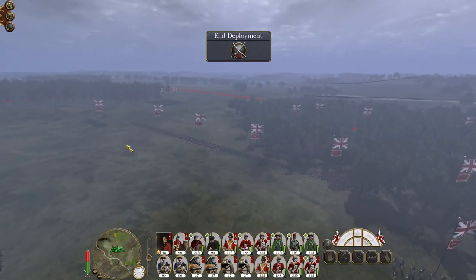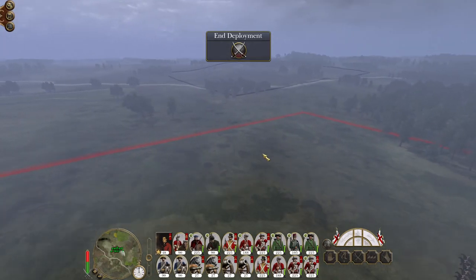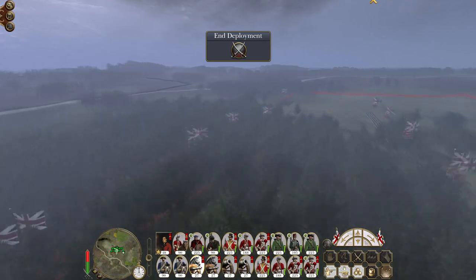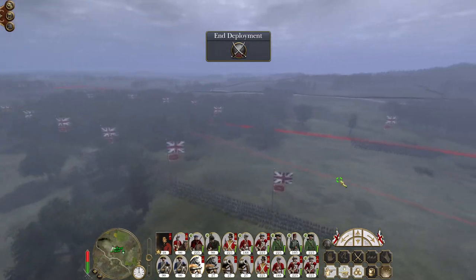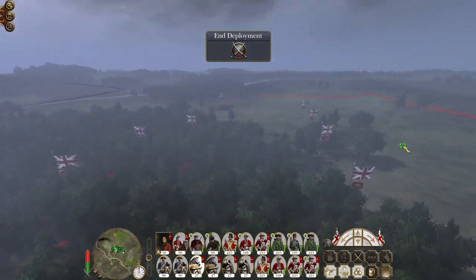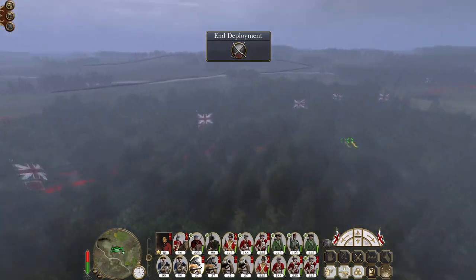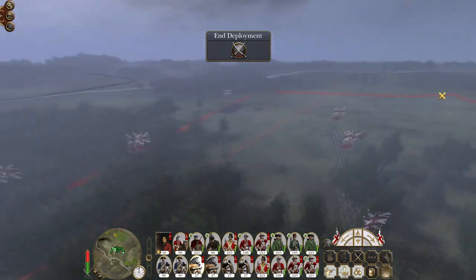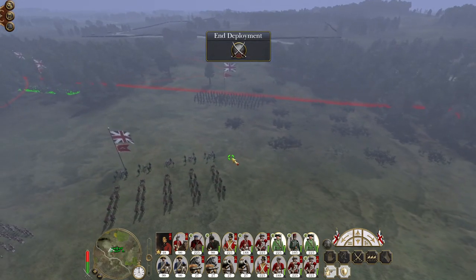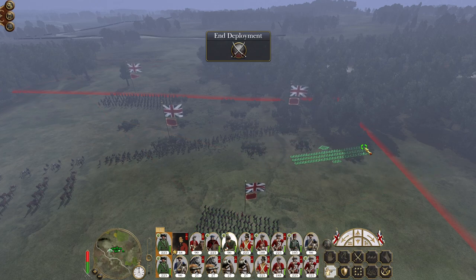We've got trees to the center - I'm tempted to deploy off-axis. The logic is the enemy should be coming in from over here since we're attacking straight ahead. I think in general this is the smarter deployment zone. Let's put some of my Irish volunteers out on the flank and get my rifles out on the right - actually, let's put the Connaught Rangers out on the right flank.